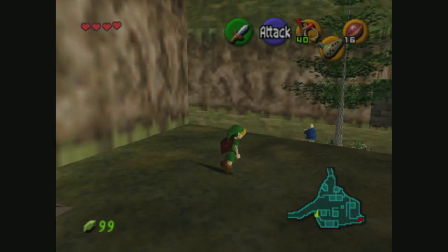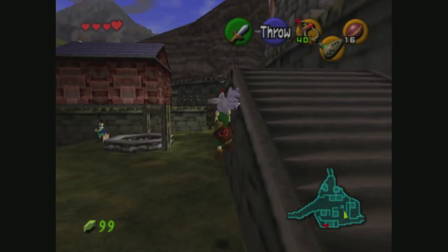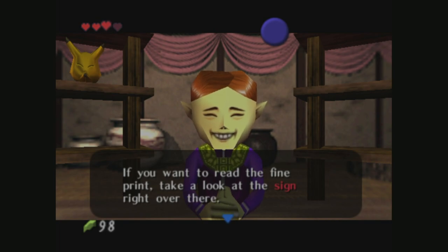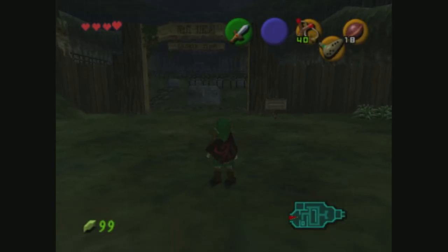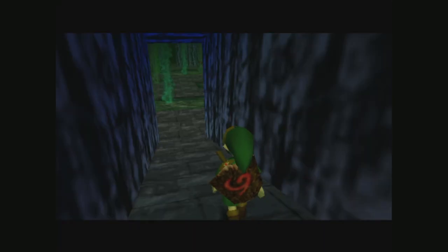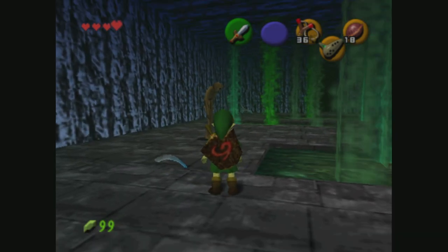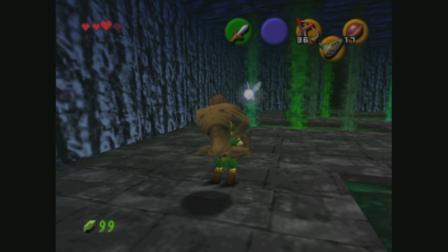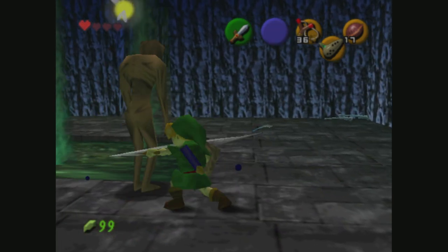The Legend of Zelda: Ocarina of Time has quite a few creepy moments, enemies, and areas that Link has to travel through. The first one I want to mention are the Redeads. These zombie creatures exist in the graveyard, the Shadow Temple, and Hyrule Town after Ganon has taken over the castle. You first encounter one when you go to learn the Sun Song — you have to enter the graveyard in Kakariko Village, play Zelda's Lullaby, and the Zelda family crypt opens up for you. Link enters the crypt and is met with the Redeads. If you get too close to them, they'll scream at you, which stuns Link. If Link is unable to move before the stun wears off, they will jump on his back and try to strangle him to death. The Redeads would make more appearances in other Zelda games, but they were never quite as frightening as they were in their first appearance.